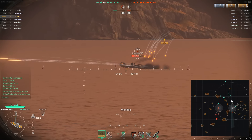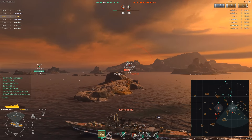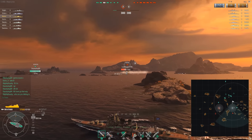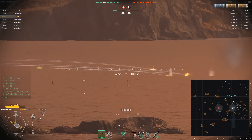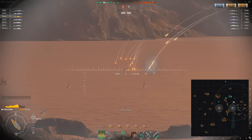We lead the target again but we didn't lead it as well as we could have — we miss. We're taking fire from the enemy and someone gets a citadel penetration. So we've got to play a little bit more passively than I would have liked. The enemy Fubuki is using smoke, so the only person who can spot us is behind smoke, making it very hard for him or his team to see my position.